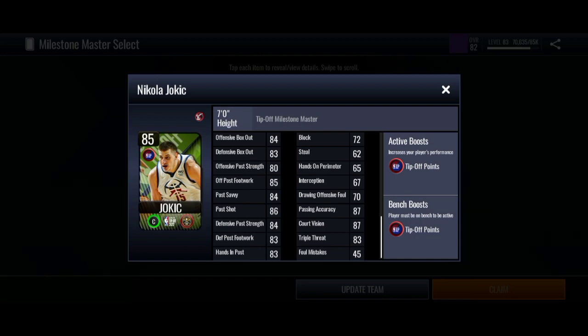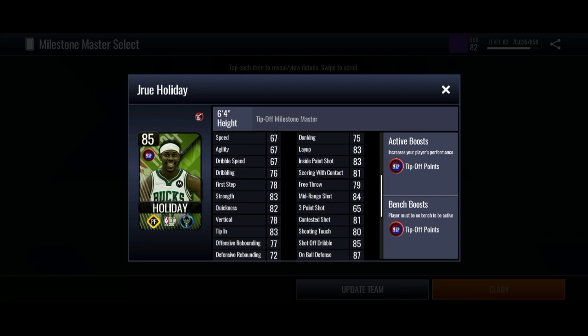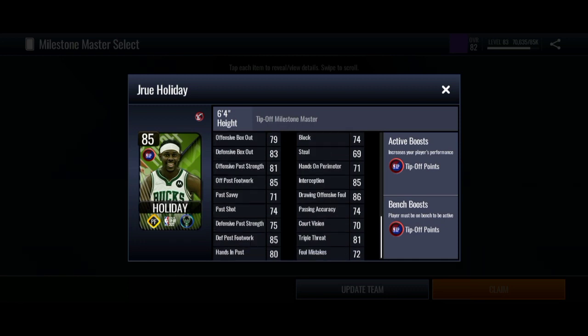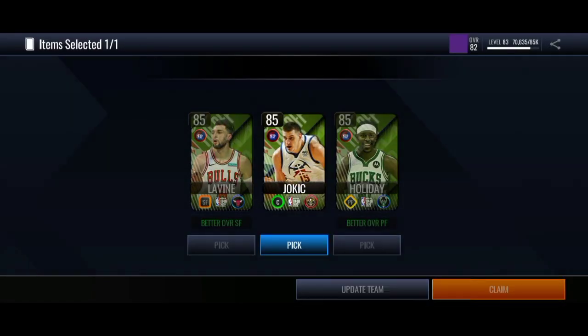Jokic has really good box out stats so he's probably gonna be the one I'm going for. Drew Holiday at the power forward — he's 64 at the power forward, doesn't have the best rebounding or shooting stats: 65 three-pointer, 84 mid-range. So I think the best option for me is to go for Nikola Jokic, and that's what I'm going to be going for.